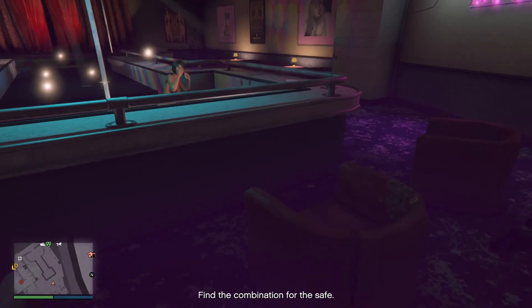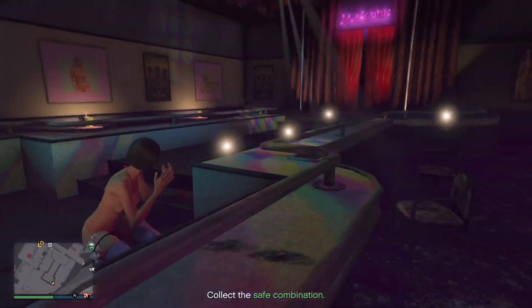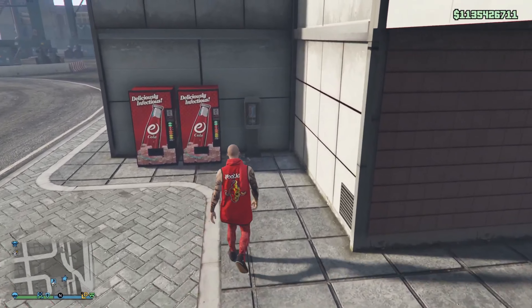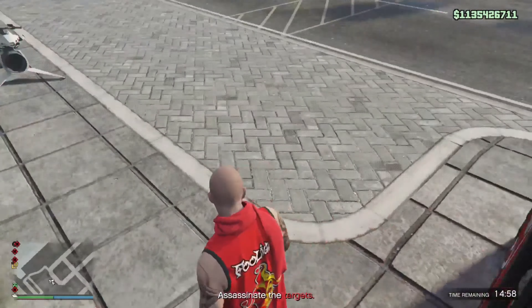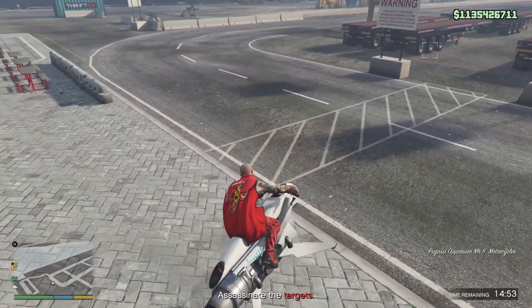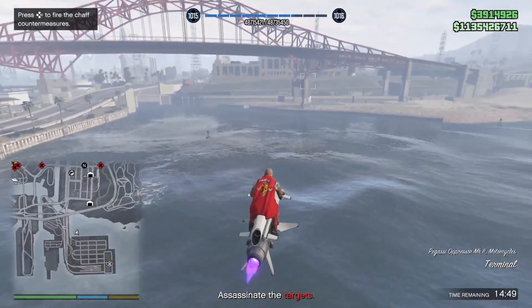The best security contracts to complete are the recover valuables and vehicle recovery missions. Payphone hits are unlocked after completing five security contracts and can be requested from Colleen Franklin on your phone. Provided you complete the assassination bonus, you will receive $45,000 for work completed in less than five minutes, with a 10-minute cooldown before doing the mission again.